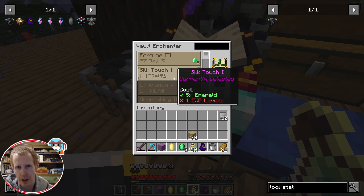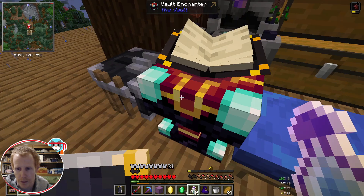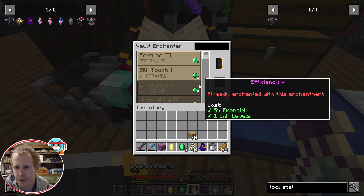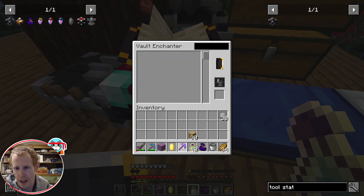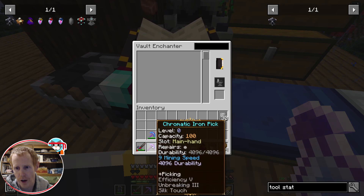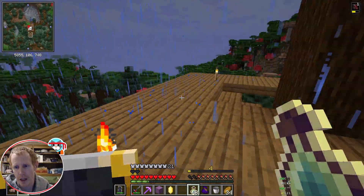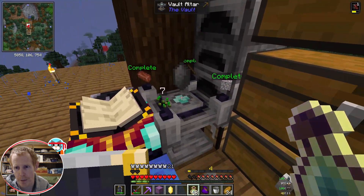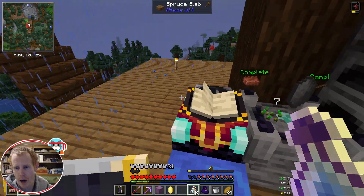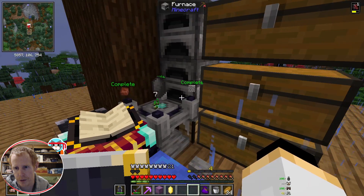With silk touch, whenever I'm mining ores I'll get the vault gems in their ore form, which I can worry about breaking later. It will also give me vault stone in the raw form, which I can bring back and break to get more chipped vault stones so that we can make more vault crystals.